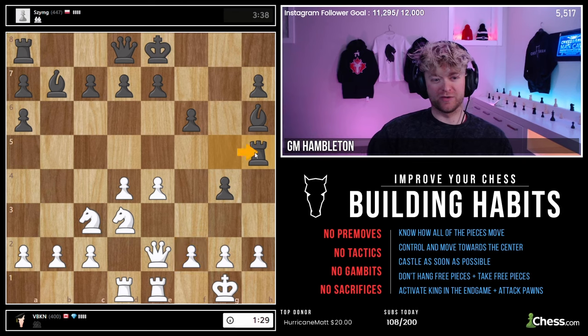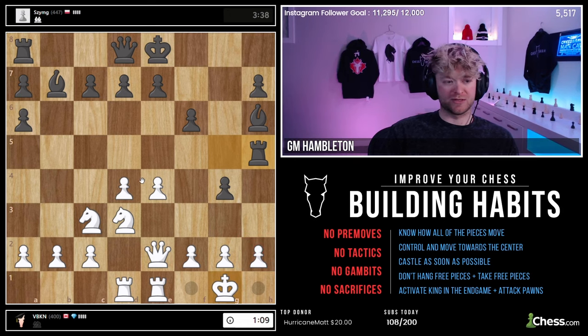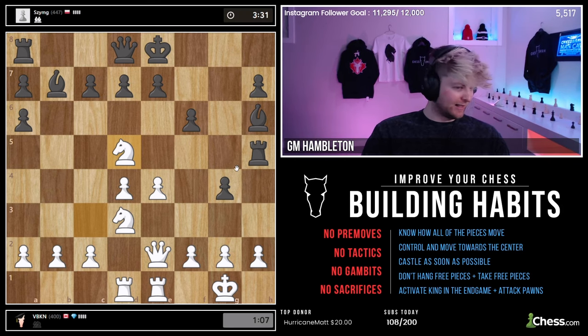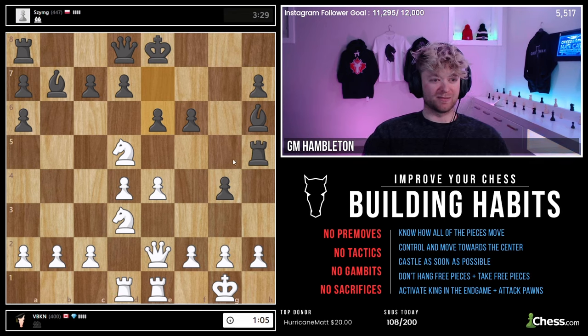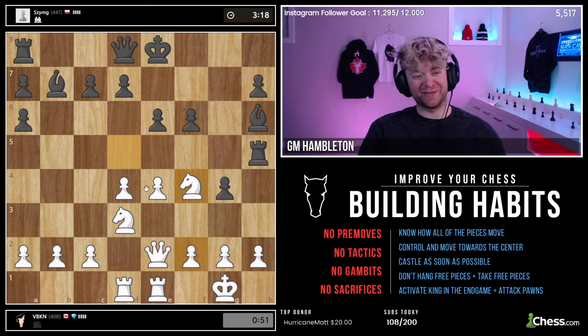He goes rook over here, attacking this pawn. I should feel comfortable knowing my king is defending it. When he's attacking my pawn, you have to evaluate whether it's safe. Hopefully you can see the king is covering it and he doesn't have anything else attacking it. So I'm just going to play my other knight in the center. I could also go knight there, but that would block my queen from protecting my pawn. Knight E3 formation complete — yeah, it would look pretty funny, and unfortunately it wouldn't be a great move.